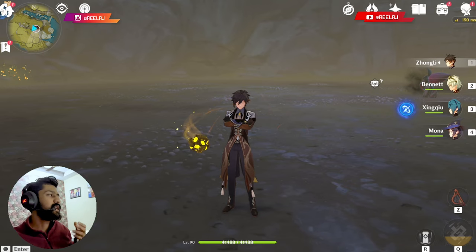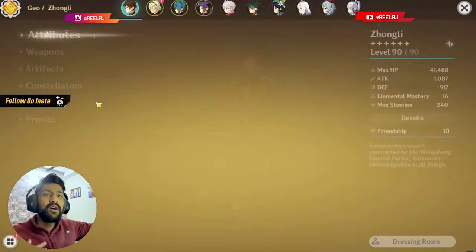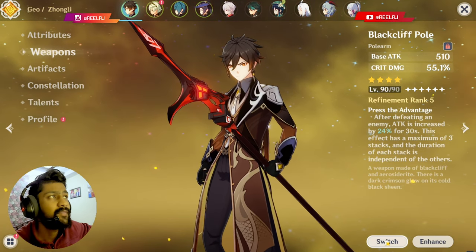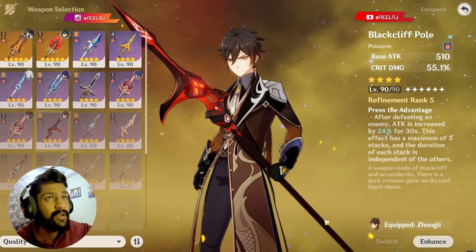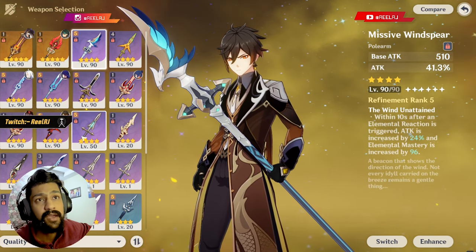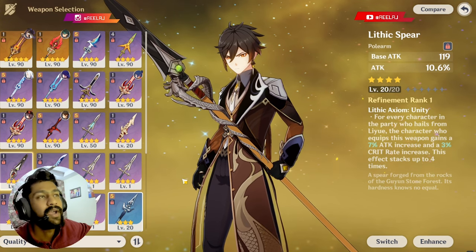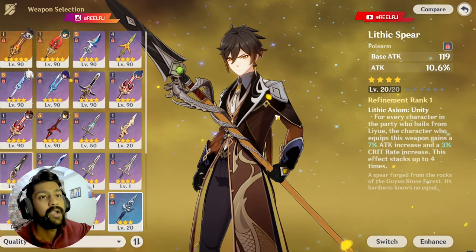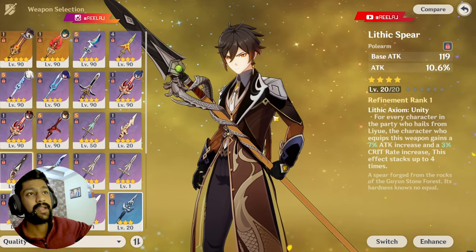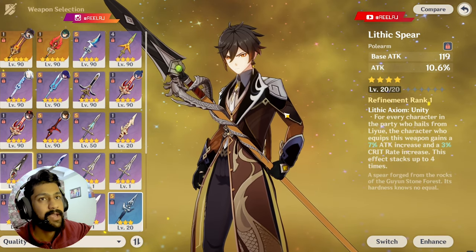That's how you can build your Zhongli as DPS or any role. Just don't go after 3-star weapons that provide HP percentage. If you don't have a good 5-star or 4-star crit weapon, go for Wavebreaker's Fin, The Catch, Missive Windspear, Favonius Lance, or Lithic Spear. These weapons are equally good to a 5-star weapon on Zhongli and provide far more value than any HP percentage weapon or 3-star weapon.